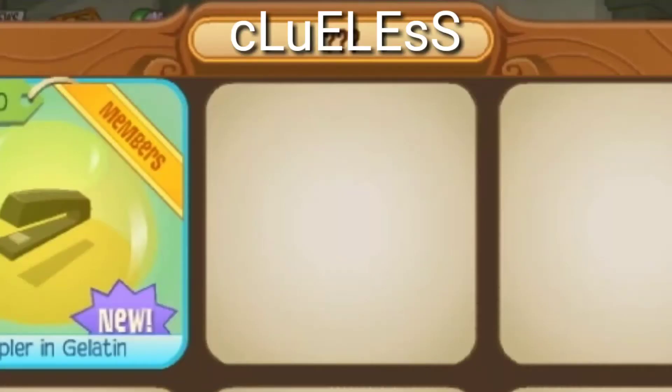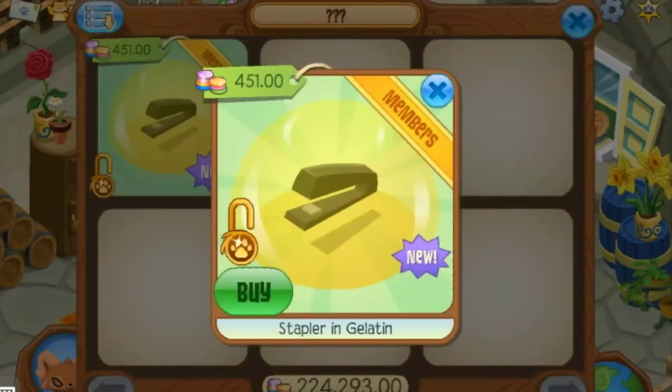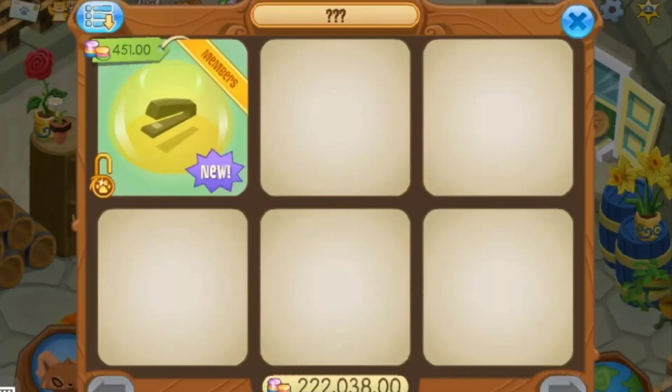The shop name is 'Clueless.' It has a stapler and gelatin for 451 gems, for members only — brand new. We're going to stock up on these because who knows, they actually might become rare in the future of Animal Jam. That's just how the rarity system works.